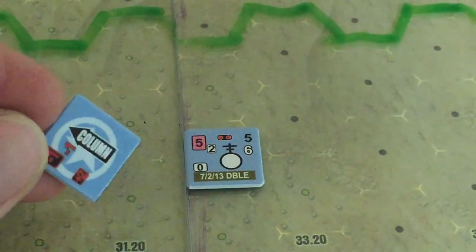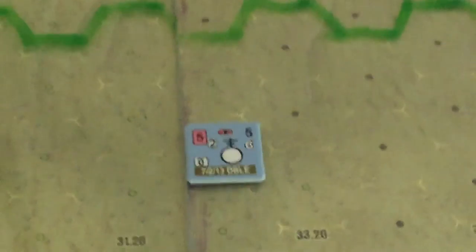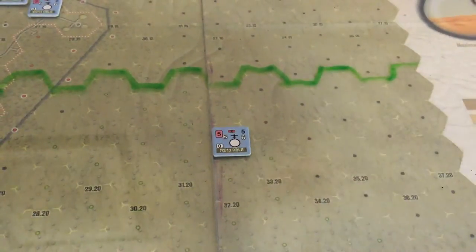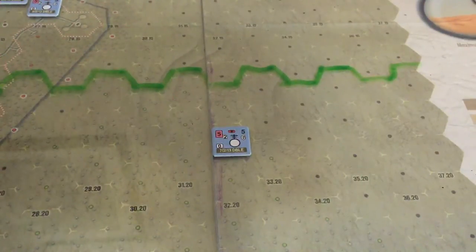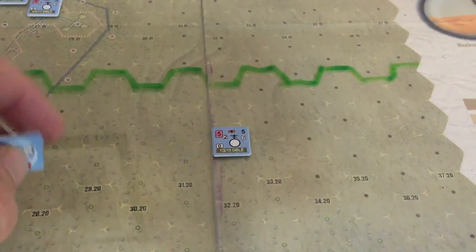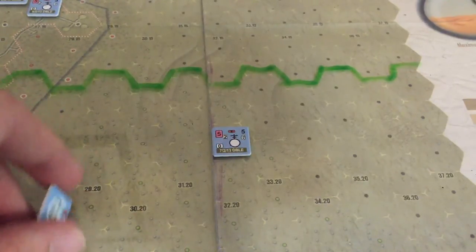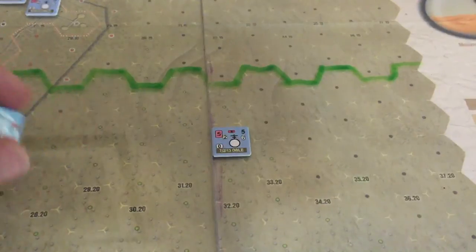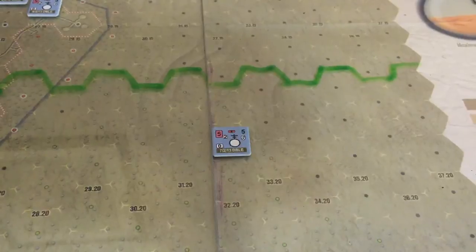Those are the markers you put on to designate status adjustments. A unit could be in column, have two cohesion hits, and be suppressed — that's four markers on top of one counter. This could get hairy pretty quickly, and you need to really stay on top of what you're doing. Luckily, the counter density for this scenario and the next one is not so high, so it's very manageable. Playing on Vassal makes it much easier, and then you play physically and realize it's much more of a challenge.